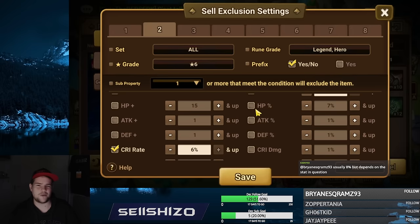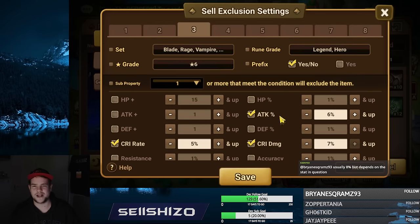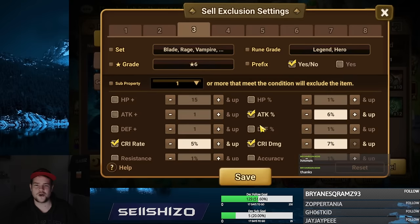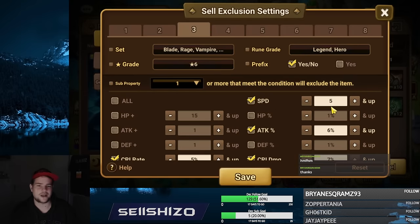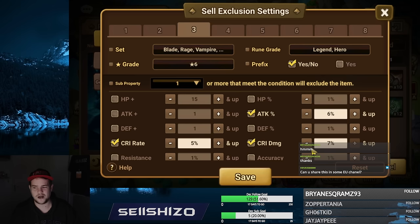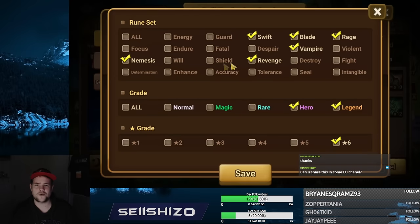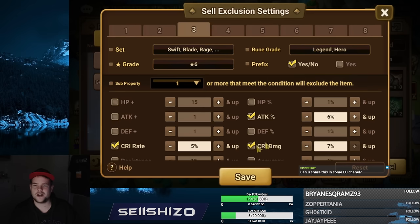My next filter is specifically for damage runes — what are the runes I care about for damage. I could include Will, Despair, Swift, and Vio here again, but since they're already in the other tab they don't have to be here too. For damage I want at least five speed, at least six attack, at least seven crit damage — crit damage I care a little less about — and also five crit rate. If those get any 23 on a damage rune, I want to keep them.